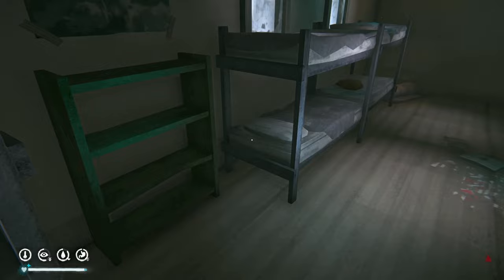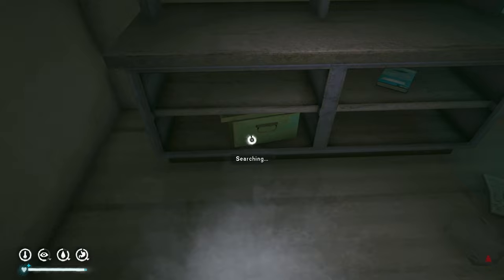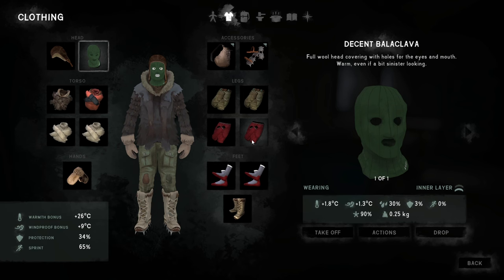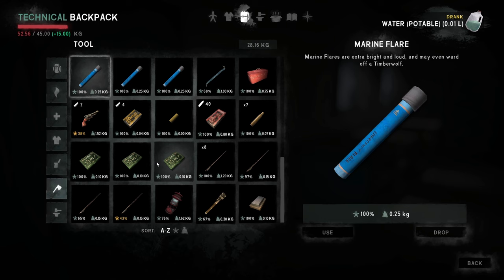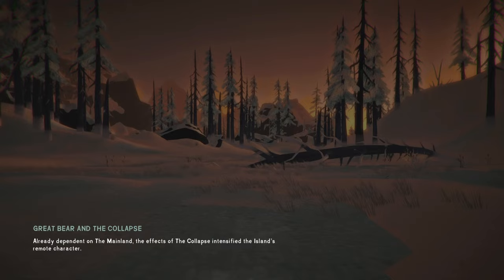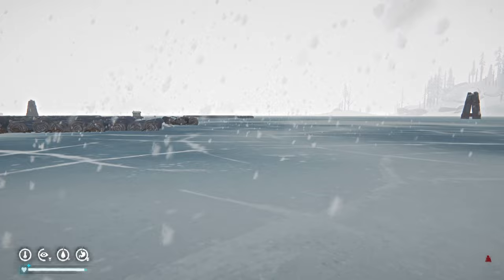We find sardines on the corpse. Once again we've got enough food to last about four more days. The thing about discovering a new region is you find so much stuff — especially in Mystery Lake and Coastal Highway. We're going to set up our temporary base at the garages because that's where the moose and bear pass, plus there's lots of loot in the surrounding area.